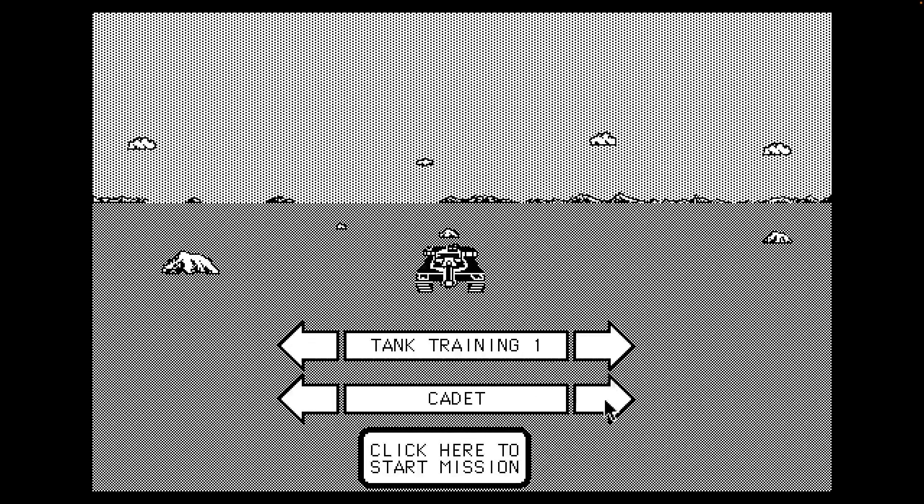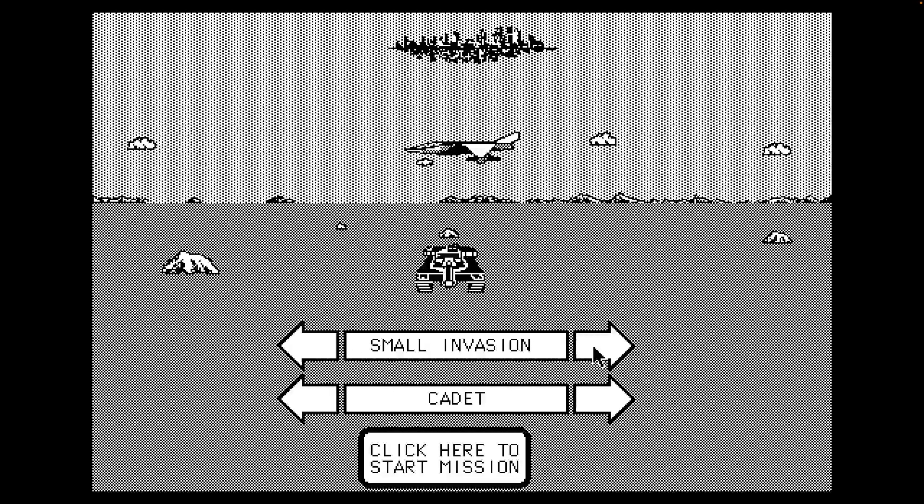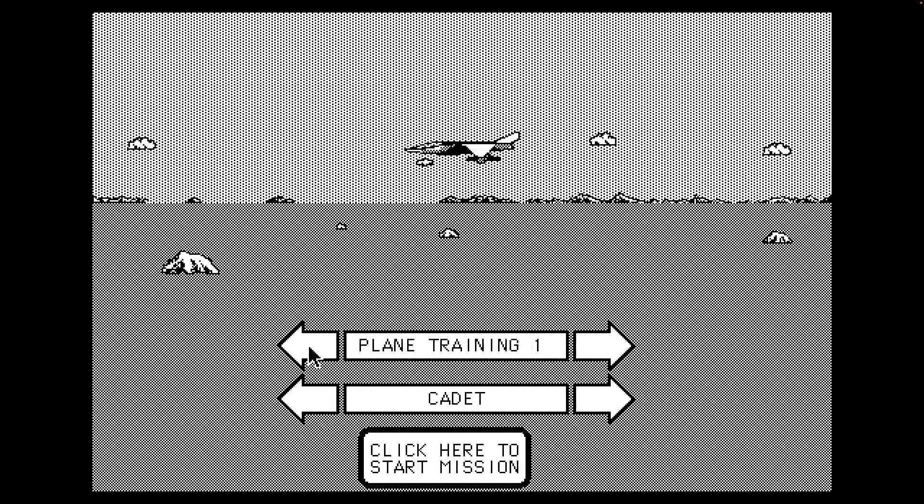So we've got Tank Training 1 and 2, Plane Training 1, 2, 3, High-Low Training, Combo Training, Small Invasion, Full Invasion, Massive Onslaught, Halo, The Alamo, Advancing Wall, Chess, Horned — and that's it. Those are our scenario options, or mission options.